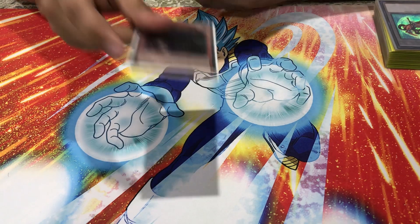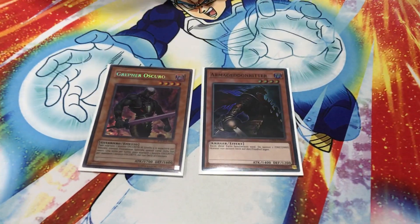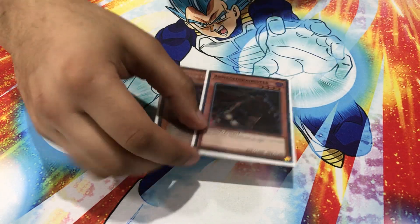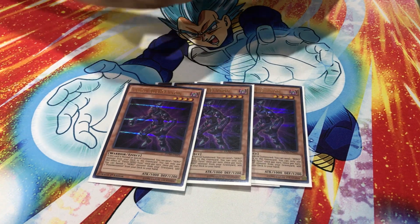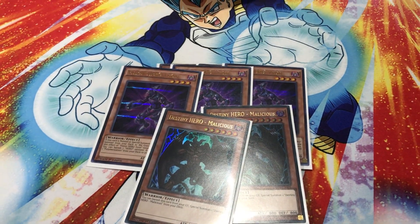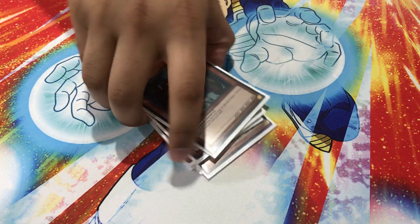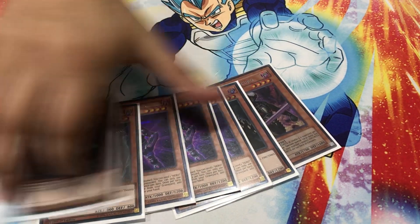Starting off, we're playing the one Armageddon Knight and the one Dark Gruffer — self-explanatory. It just makes sense to play these cards. Then we're going on to triple Vision Hero Vyon for the exact same reason: because you're playing Destiny HERO - Malicious. It's just a starter card. You just want to get to a Malicious. These are your best or second-best starter cards that you can see in your deck.